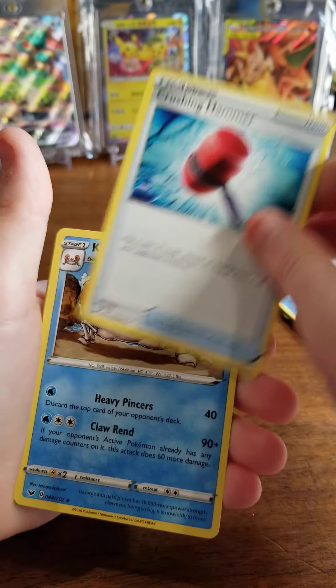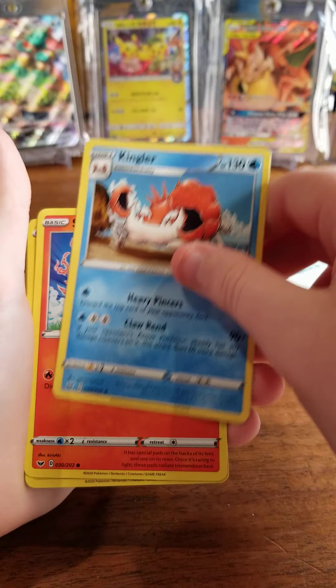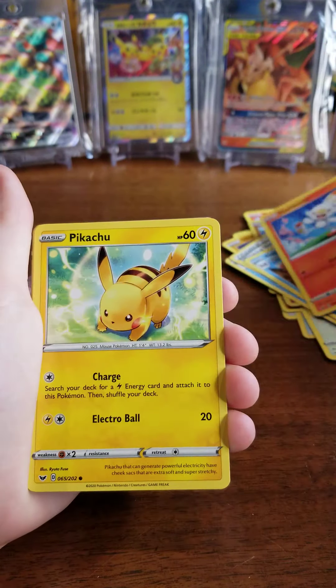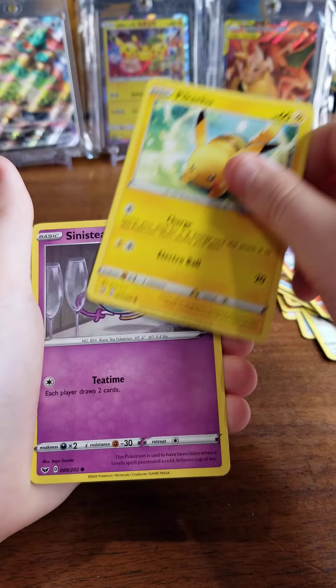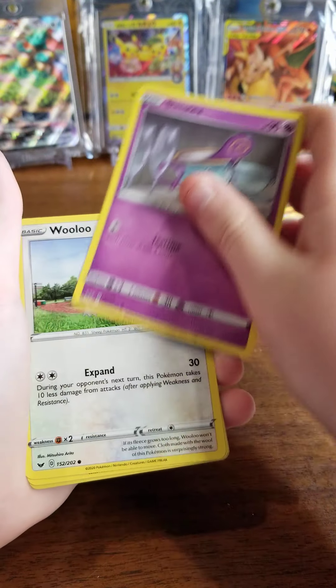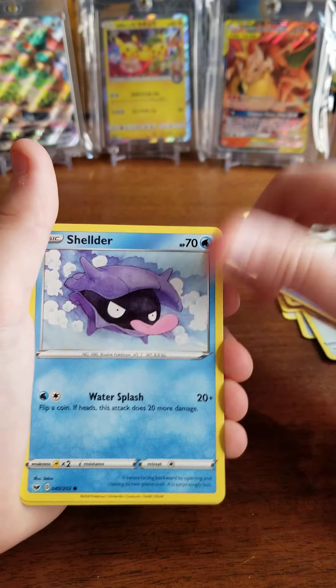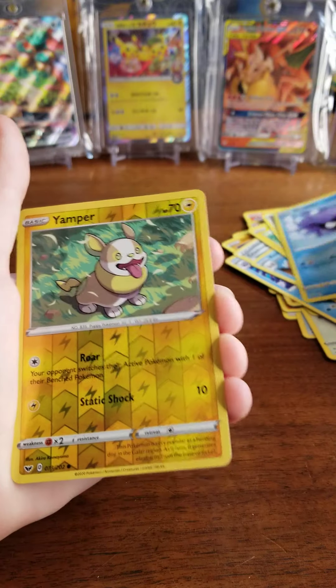Farrowthorn. Crushing Hammer. Kingler — I like Kingler. Scorbunny, I also like him too. Pikachu — that's new. Sensity — I like that Pokemon, I didn't get it in my game. Wooloo. Shelder. Yamper.